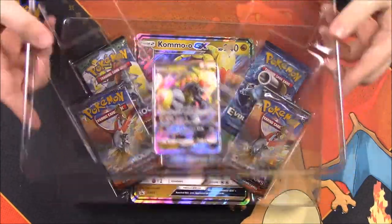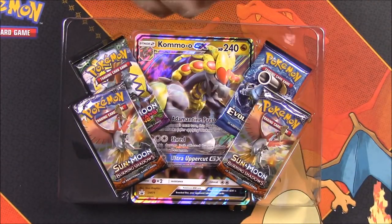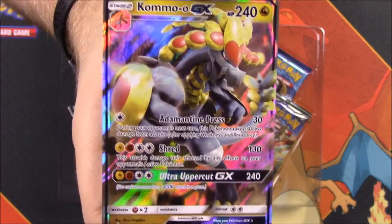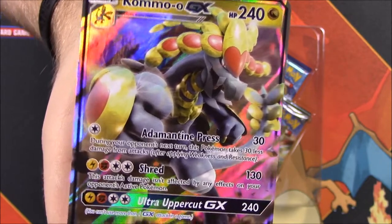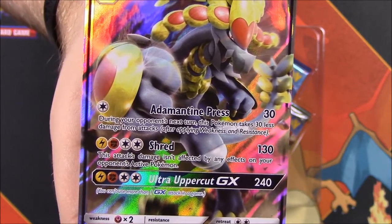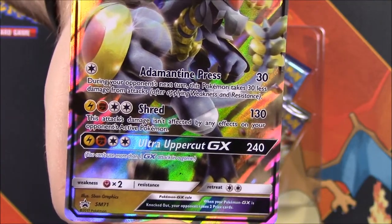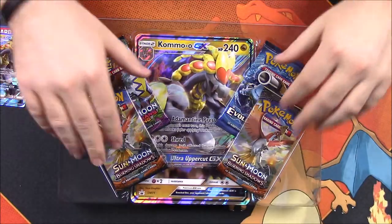Okay, so we got another package, so let's go ahead and open this. As you can see, we have the Komoo here on the top, so let's pop this out. Here you can see the Komoo GX card and it looks really cool. It's got 240 HP, Adamantine Press for 30, Shred for 130, and Ultra Uppercut for 240. That just looks so cool — but of course you'll be able to see it better once we open it.